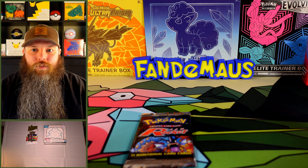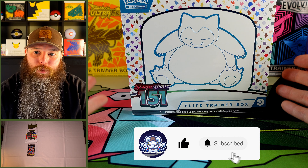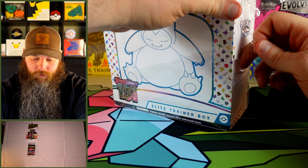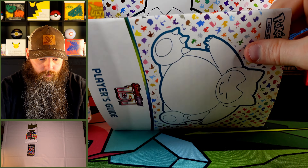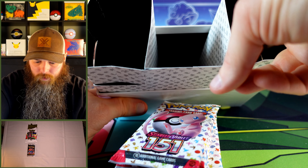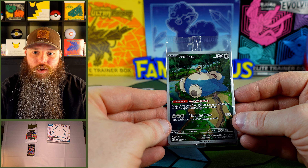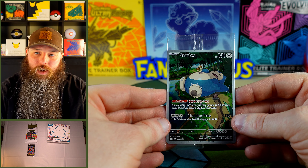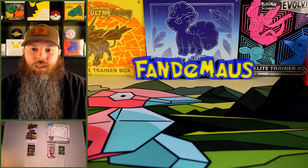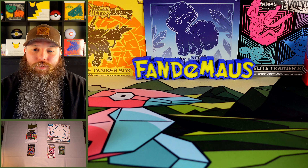We're going to set those packs aside and open the 151 ETB. We know what packs come in the 151 ETB — it's nine 151 packs. It's also worth knowing that we do get a promo out of here, a pretty cool Snorlax card. We're going to go ahead and add this to the values of the hits we get as well, just because it does come with the ETB. Pretty clearly the PokéRev pack blew away the 151 ETB in terms of pack value. That Team Rocket booster is definitely doing some heavy lifting there.